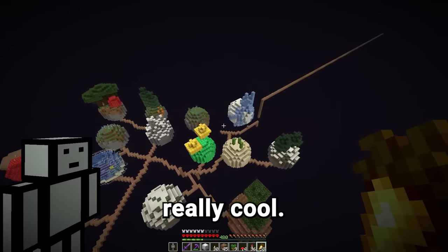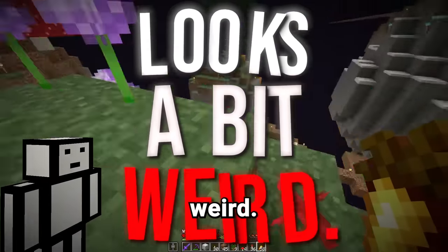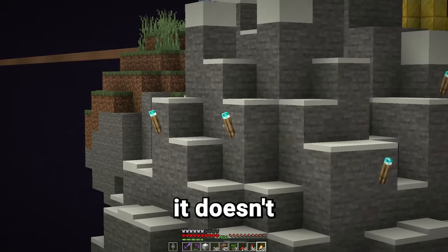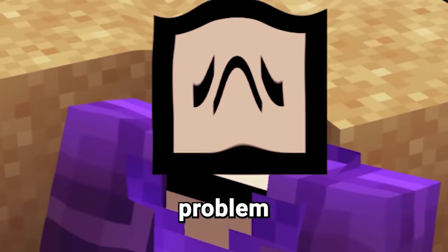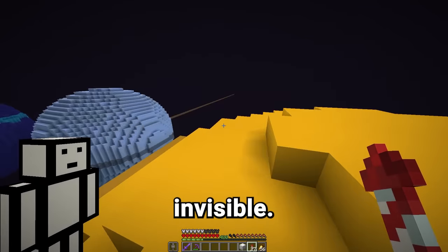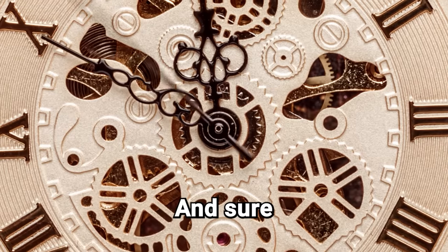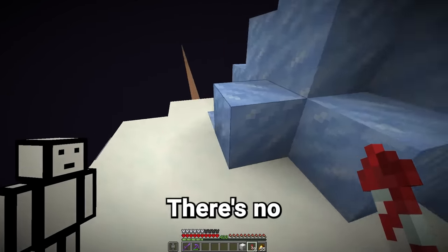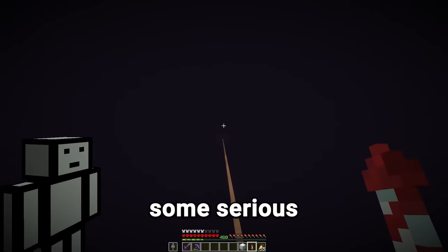All these biome planets are looking really cool, but one thing is really annoying me — there are literally torches covering every planet and it just looks a bit weird. What if we use our invisible torch texture pack? Oh my god, yes! The biomes look so much better. But it doesn't do soul torches. At this point I was really upset — all this hard work was going to be ruined if I couldn't fix this problem. So I'm going to hire someone on Fiverr to make me a texture pack that makes torches and soul torches invisible. In about an hour, this was the result. Oh my god, yes! There's no soul torches — they're completely invisible. This makes it look so much better.